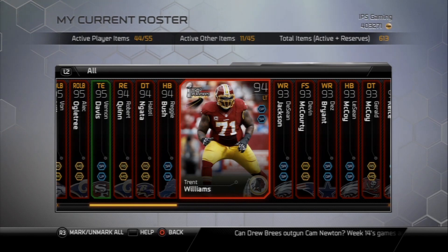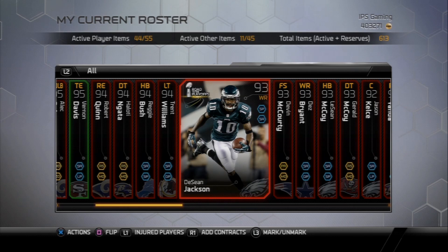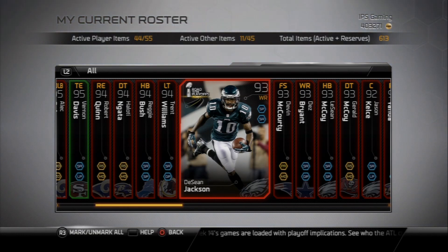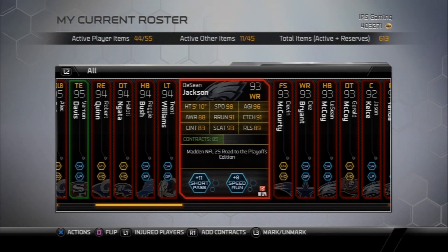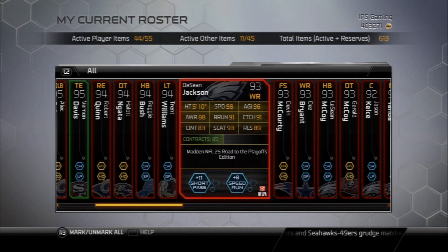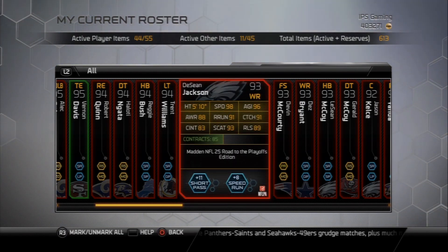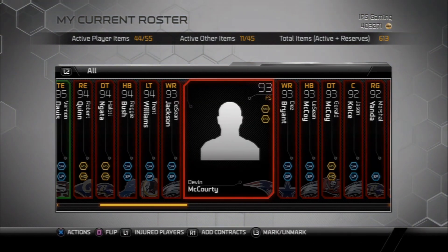Trent Williams is on the offensive line. I finally went out and bought my man DeSean Jackson — D-Jax. I did buy his Road to the Playoffs version; I think I got it for 50K last night. 98 speed, so he's going to be replacing T.Y. Hilton in the slot area. Just hoping he'll make me some plays. To be honest, his Team of the Week version didn't do too much for me, so we'll see.